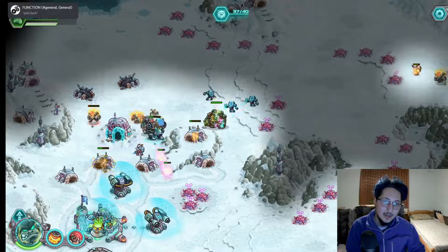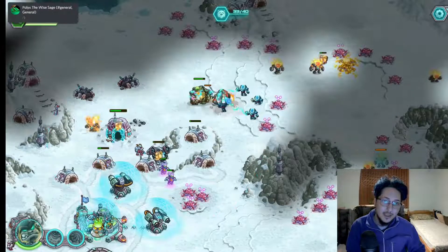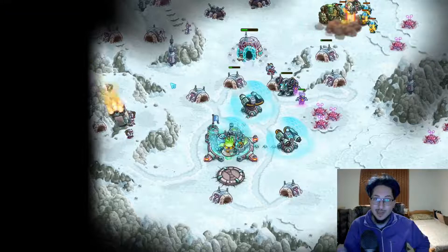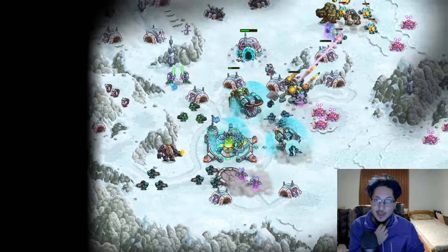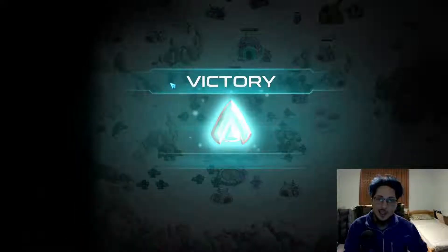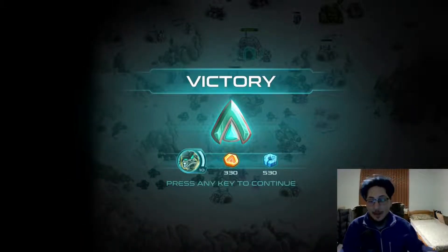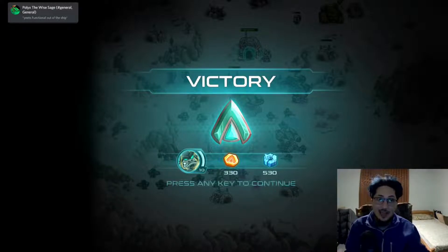These guys are somehow tanking. Shell Storm — run away! Darwin, get in there and start melting. Actually, never mind — we're already done! This mission went a little faster than I thought. Towards the end it was intense, everybody was closing in on our base, but thankfully we beat the mission relatively quickly. Darwin may not be the best option for this, but hey, it is what it is.